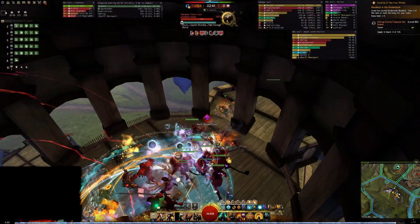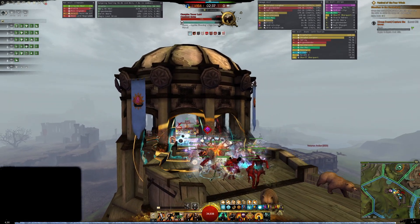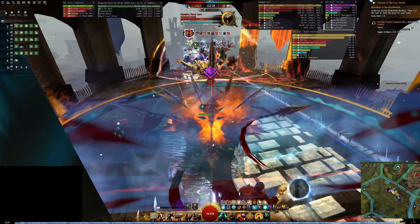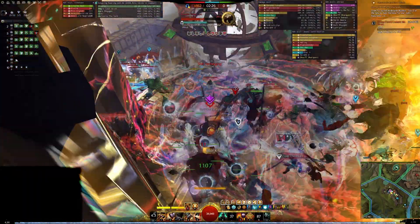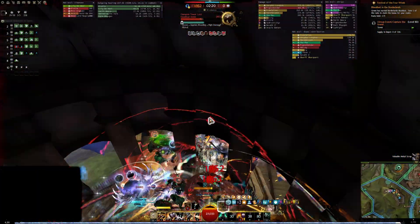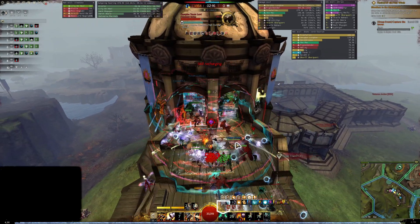Hey everyone, this is Chef, and welcome back to Commander Camp. In this installment, we're going to talk about positioning. You're likely familiar with positioning from the perspective of someone who follows a commander — stay close enough to their tag to get boons, but outside of damaging abilities and skill effects. Positioning as a commander is slightly different, however. People in your squad will try and follow your tag, so you're responsible for finding good places to move and push as a group rather than as an individual.